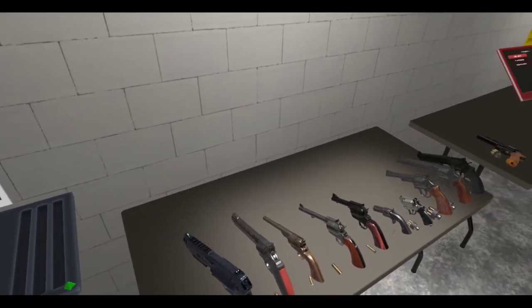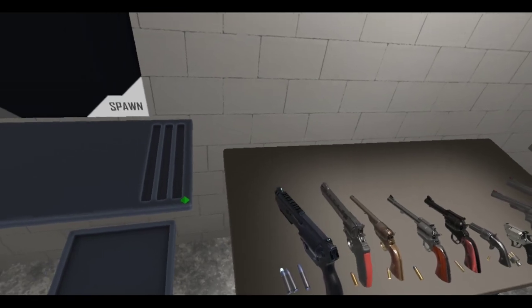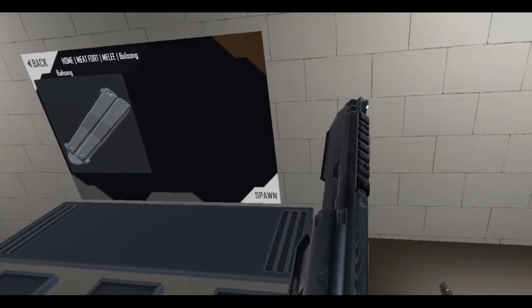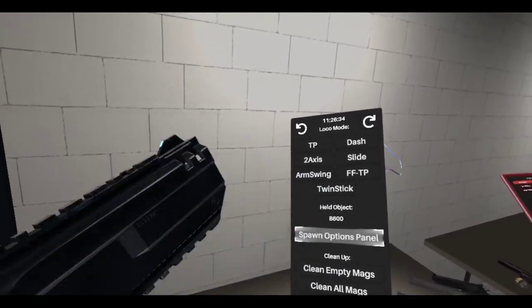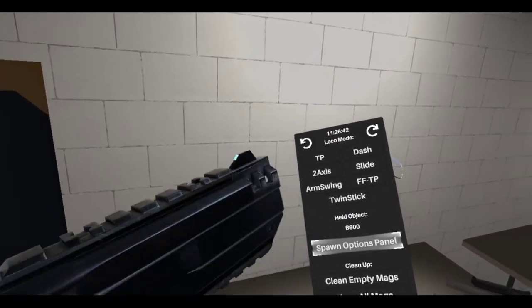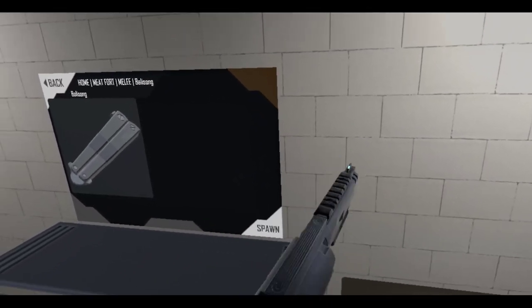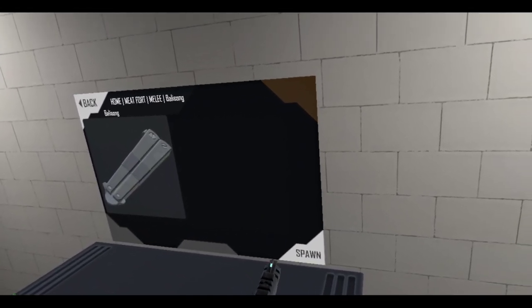Just watch the video for all the in-depth stuff. Anton talks about the cool things with these, but I'm just going to shoot these off, starting with this big boy right here. This is the B600. Anton added that specific little function on the panel here — you can now see what gun you're holding, which is pretty nice.